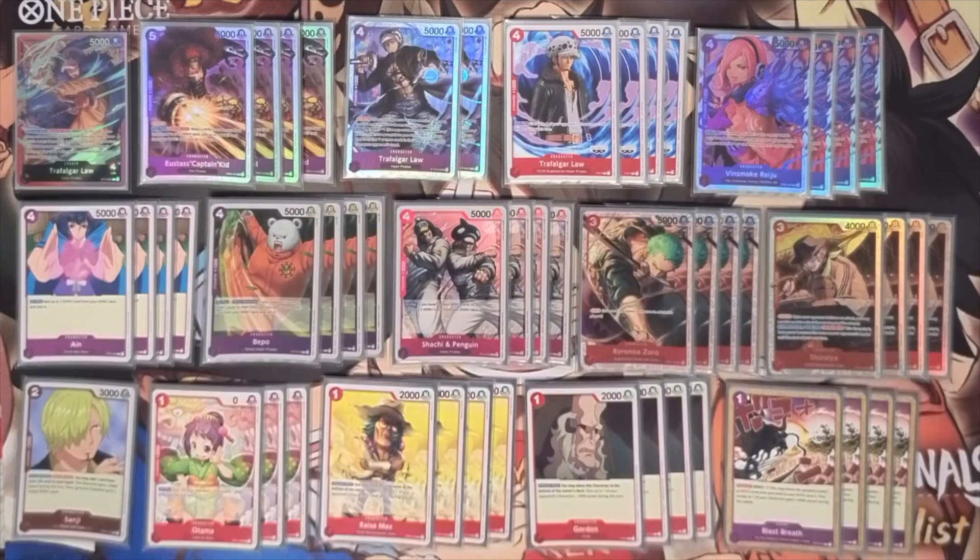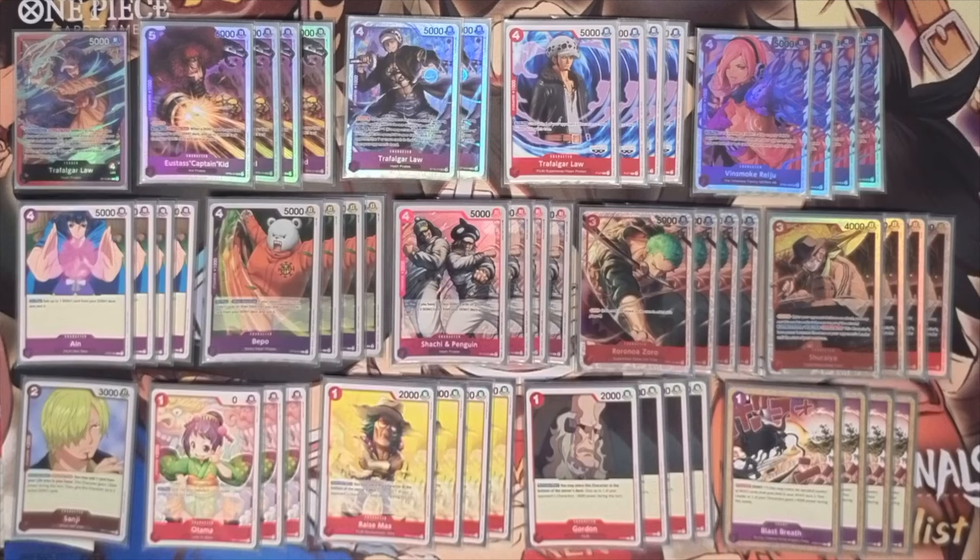Finally, four Blast Breath — 4k for one don. Most people kind of forget this card exists, which can be quite funny. It could just be Rad Beam, but Blast Breath lets you use it earlier in the game before you hit two life. That's the deck — red-purple Law. This deck is amazing, really fun, and I highly recommend playing it. It's the deck I have the most fun playing casually. If you enjoyed this video, like it and subscribe for more One Piece card game content. An in-depth guide is coming on my Patreon for EB01, linked in the description — five dollars a month, super worth it. Hope to see you in the next video.